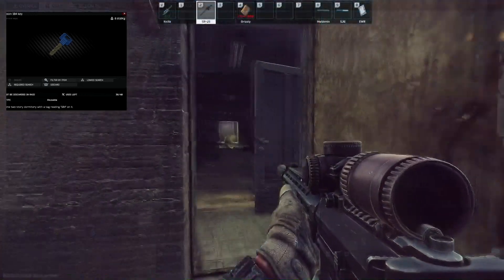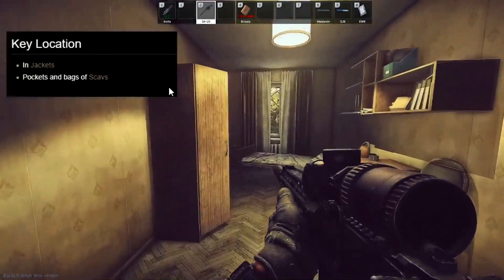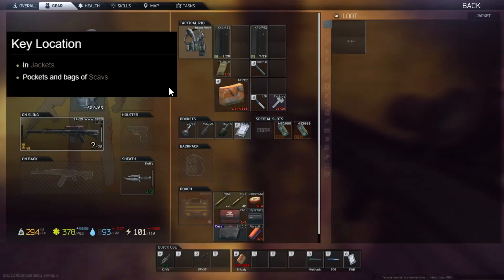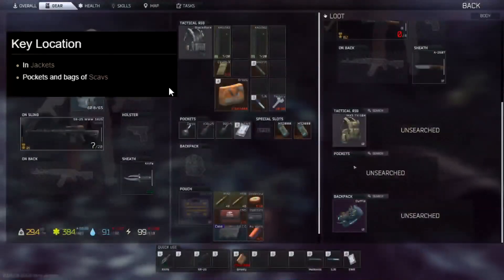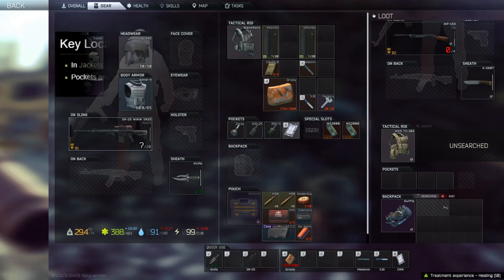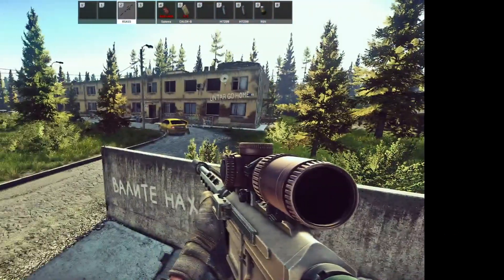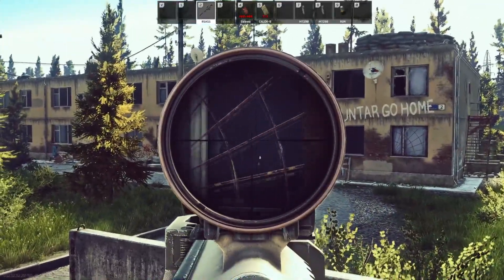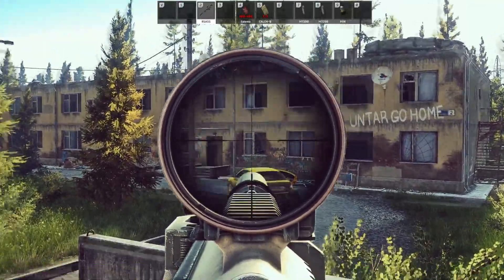How to get this key? This key can spawn in jackets, such as the ones in dorms. It can also spawn in the pockets and backpacks of scavs. Once you've obtained the key — you can also obtain it from the key cabinet in the dorm guard desk room.